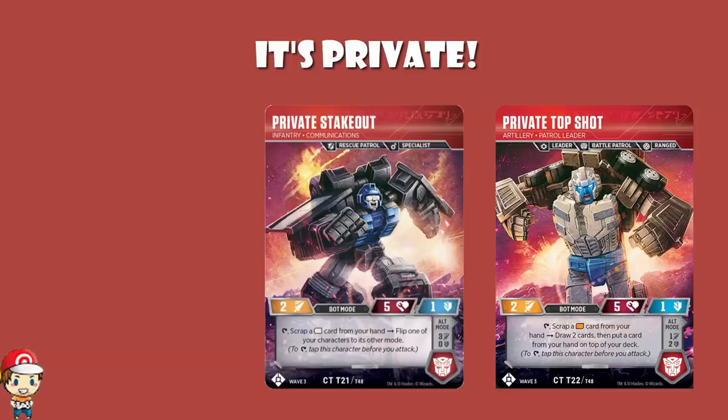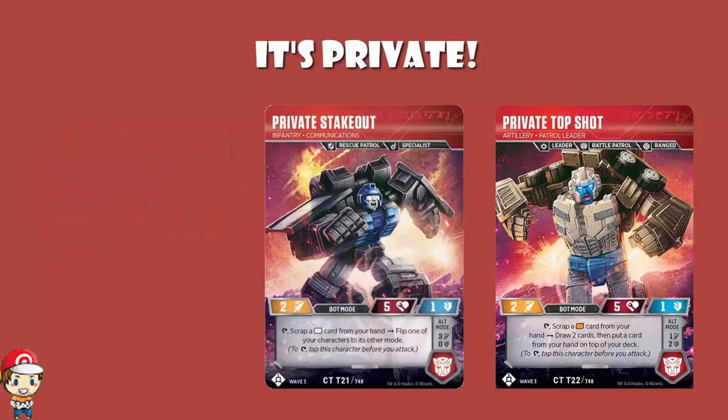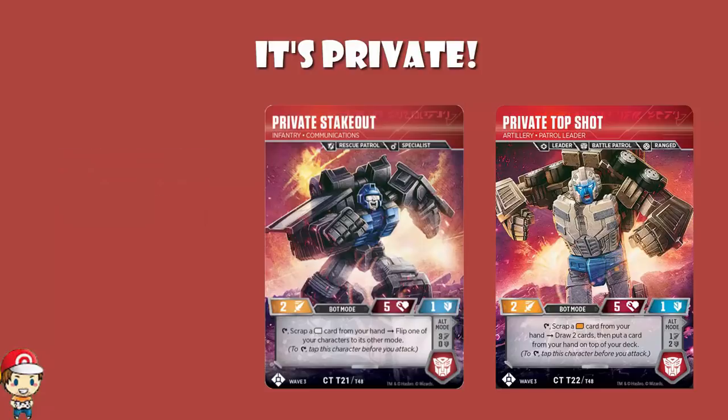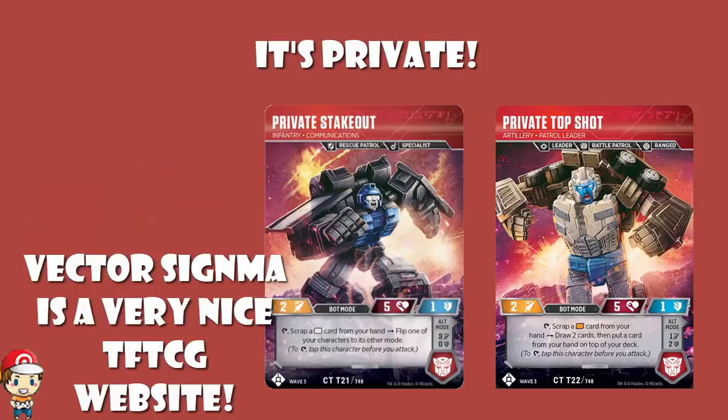What's on ladies and gentlemen, my name's Ross, I like games, and today we've got two Transformers cards to talk about. Now we don't usually double up character cards, but firstly it's been really busy lately, secondly I want to start doing some other videos on this channel, and thirdly they're both Micro Masters and they're both Autobots, which means they are thematically similar and there's a bit less to talk about. We are talking about Private Stakeout, revealed by the lovely Big Angry Trev, and Private Top Shot, revealed by the lovely folks over at Vector Sigma. Make sure we give those guys some love.